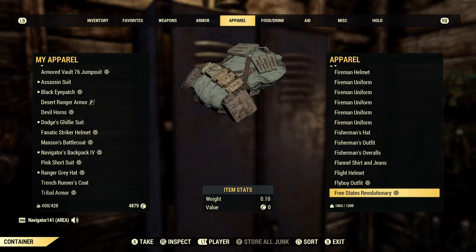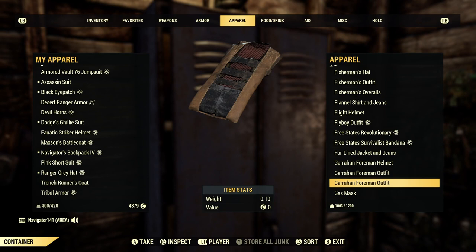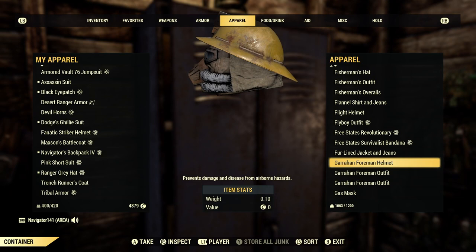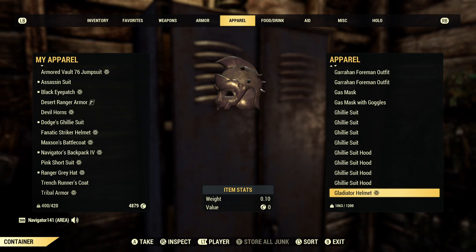The flannel jacket and jeans is not a bad outfit, although I just wish it wasn't an Under Armour. I just picked up another one of the Garrahan Foreman outfits — so that's great to have. You can check out that video, 'Let's Go Shopping Episode 4.' This Garrahan Foreman helmet is so cool — I honestly should've picked this up instead of the outfit. Got a bunch of ghillie suits just in case — I know the plan's going to be coming out pretty soon.